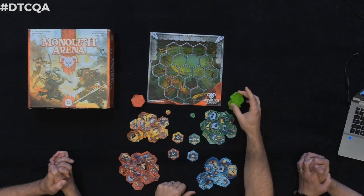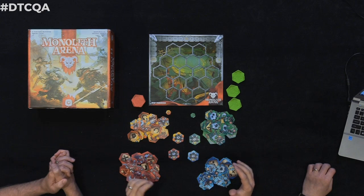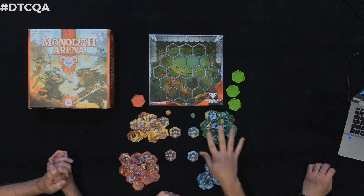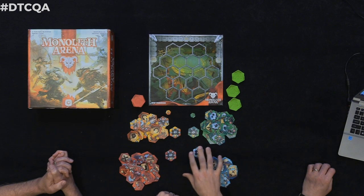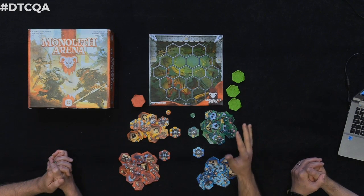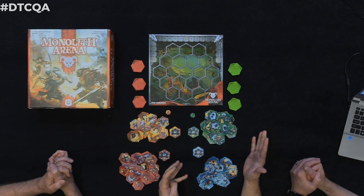You won't be disappointed if you're a Niroshima Hex fan. In addition to finally having printed all 12 expansion armies at once for Niroshima Hex so all the completionists can have an entire collection, we're now introducing Monolith Arena, which applies Niroshima Hex mechanics to a fantasy theme with Michael Oroch creating an incredible new totem mechanism that will add a lot to gameplay.